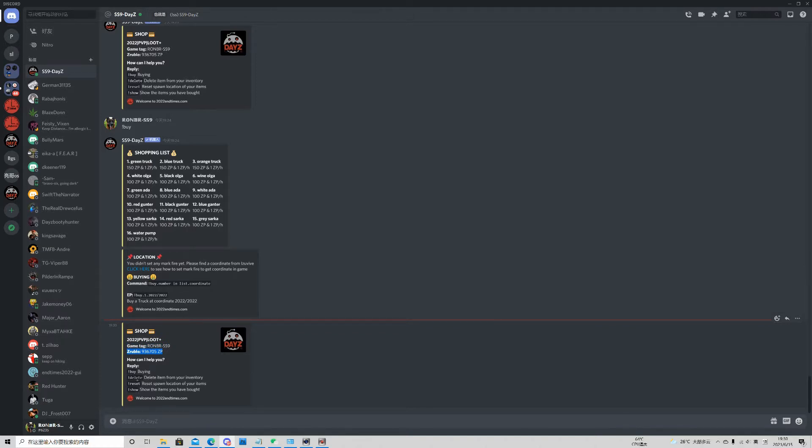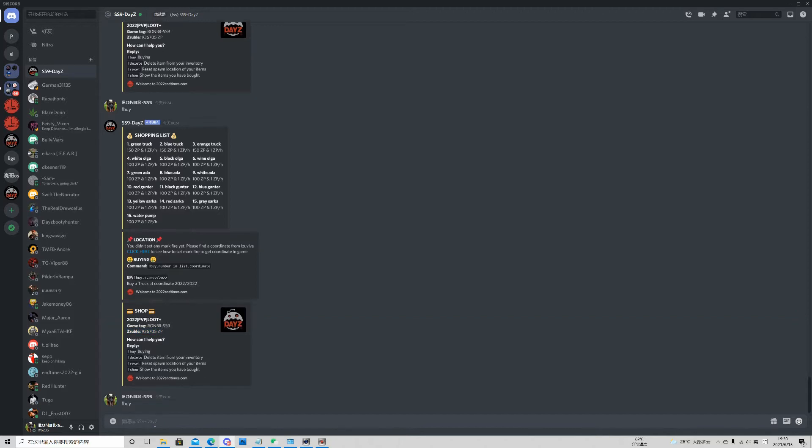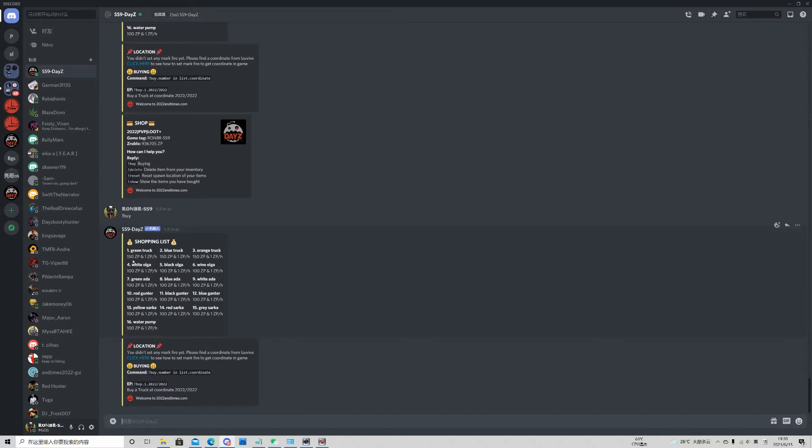The bot will private message you: which server you play, your name, and the money you have. Reply the command to continue. For buying things, you simply reply 'buy'. The bot will show you the shopping list with prices — all the items you can buy, mostly cars and water pumps.